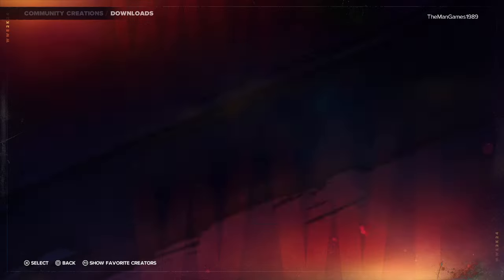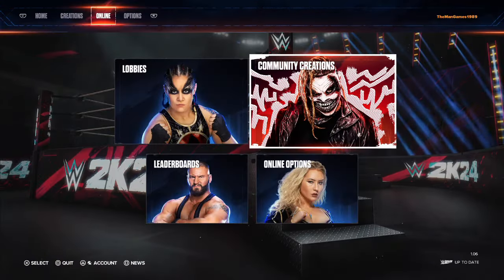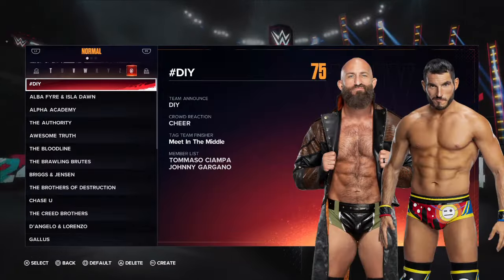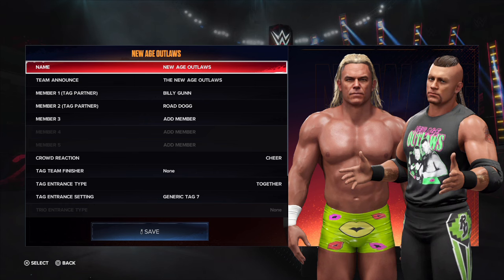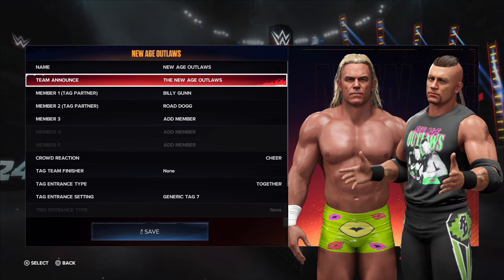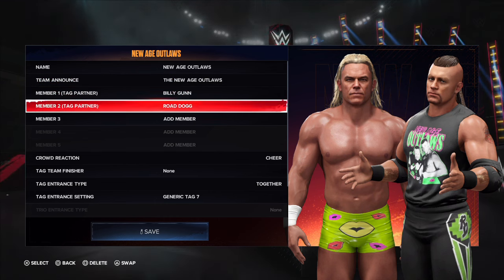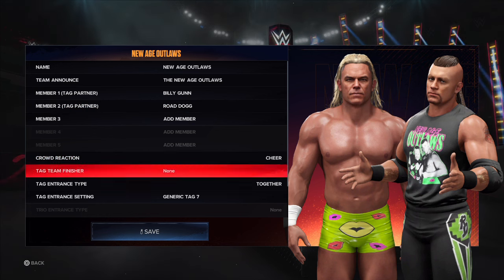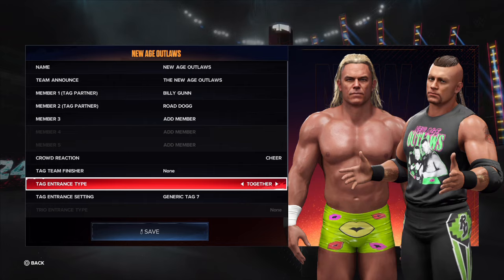So now you have them on your 2K24, go across to Options, to Roster, to Edit Teams, and press R3 to create a team. Team name: New Age Outlaws. Team member number one is Billy Gunn, team member number two is Road Dogg. Crowd reaction set to Chia, and make sure your tag entrance type is on Together.